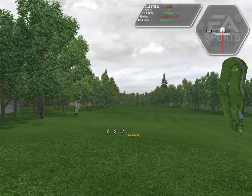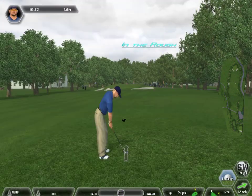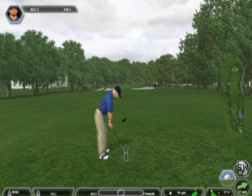This one is nestled down in the deep stuff. A lot of bad things can happen in golf — this would be one of them. Bring a wedge or a machete.